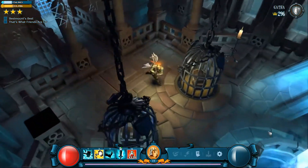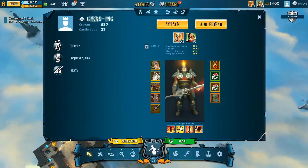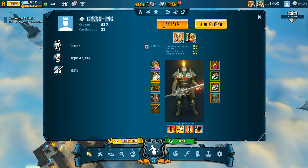We'll jump into number two in just a second. For number two we have Gecko-ing, Castle Level 23, so I'll jump into it on my archer.